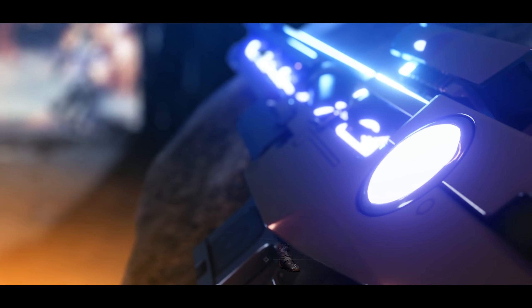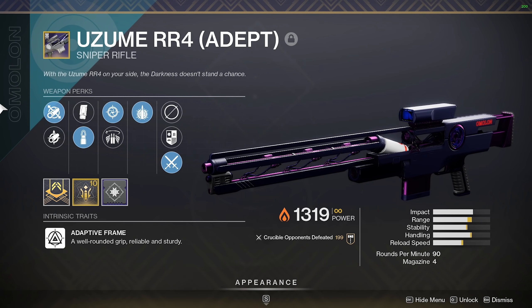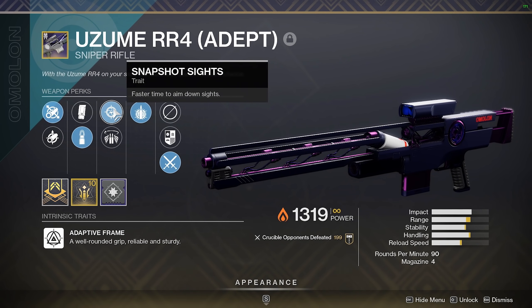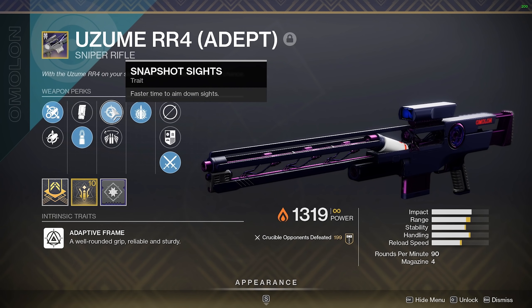In this one, we're talking about a sniper rifle that drops from the Grandmaster Nightfall, and that is the Azum RR4 Adept. Let's take a look at my roll. Fluted Barrel, Steady Rounds. I have Snapshot Sights, which is a mandatory perk if you want to take this into Crucible. Otherwise, don't talk to me.